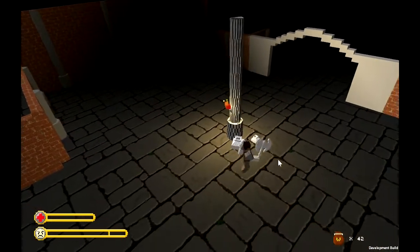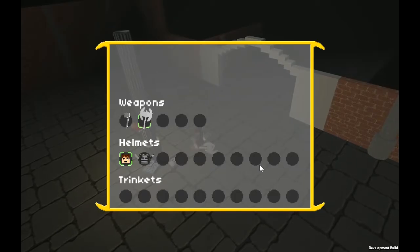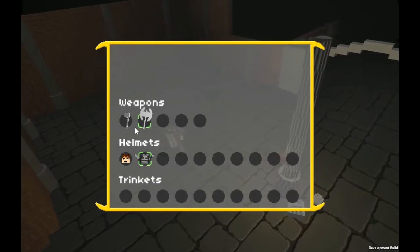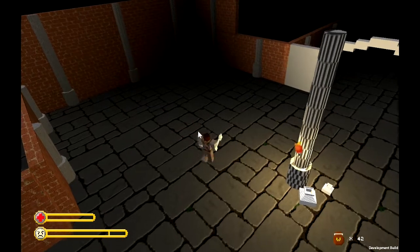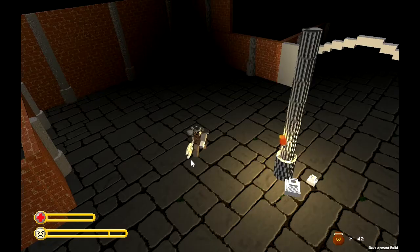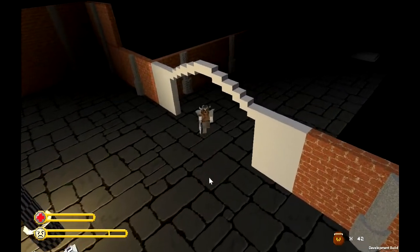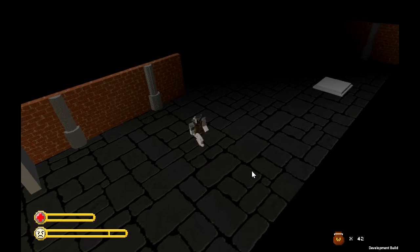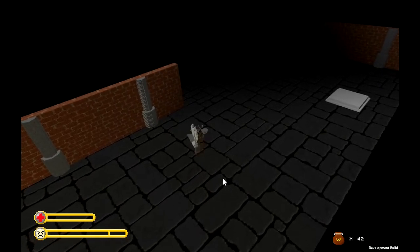We've also implemented a very simple menu system for the game, which you can access by pressing the E button. In the future game we want the menu to have several layers: one for equipment, one for maps, and one for maybe lore. We've already made a basic equipment menu where you can select the hatchet, the battle axe, and you have the option of either not wearing a helmet at all or wearing the ascended helmet, which shows up in-game as well. In the final version there will also be trinkets selectable — you can select up to two trinkets that give you different stats and bonuses. The helmets in this game do not give you any other attributes; they're purely cosmetic.